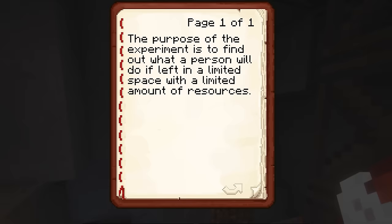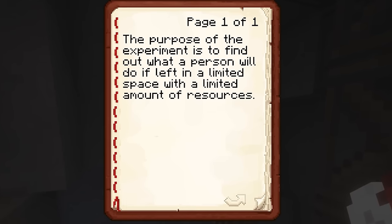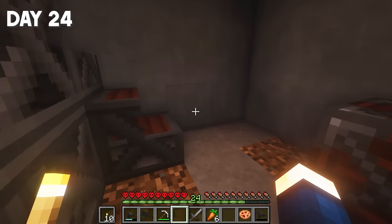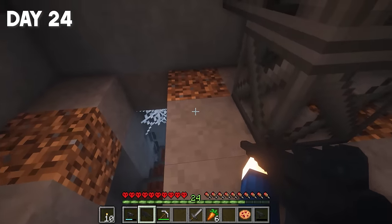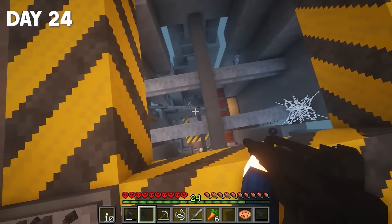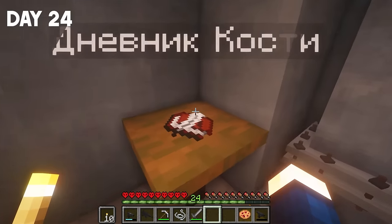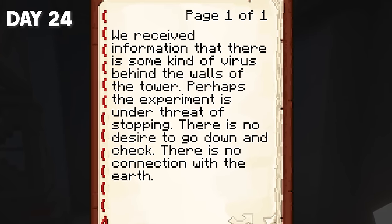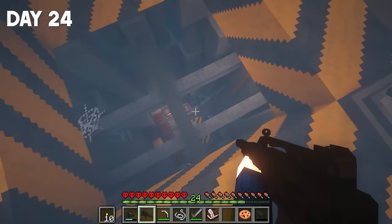Start of research. The purpose of the experiment is to find out what a person will do if left in a limited space with a limited amount of resources. The plot is basically clear, guys. It turns out I'm the subject that was placed on this tower to monitor and investigate me. The only question is how the zombies appeared here. In the following note, I found the answer — zombies appeared by chance and were not planned by the experiment. This survival is now full of plot, and this made the game even more interesting.